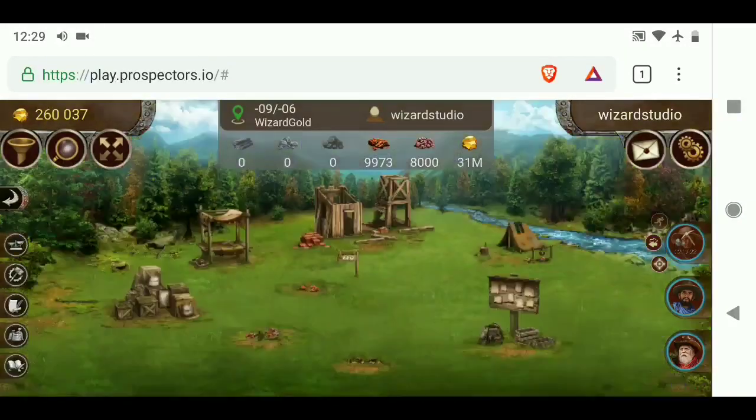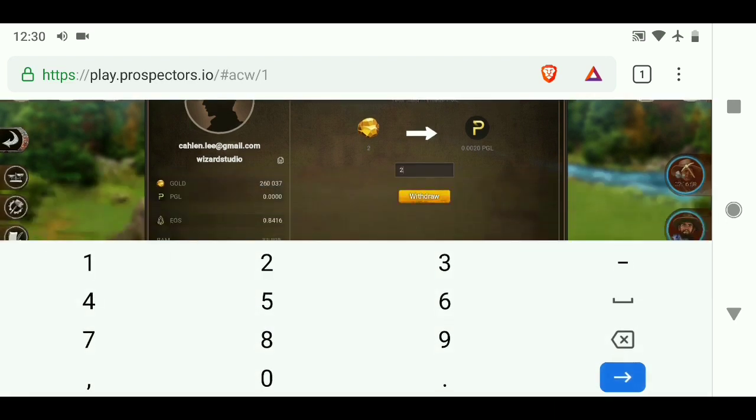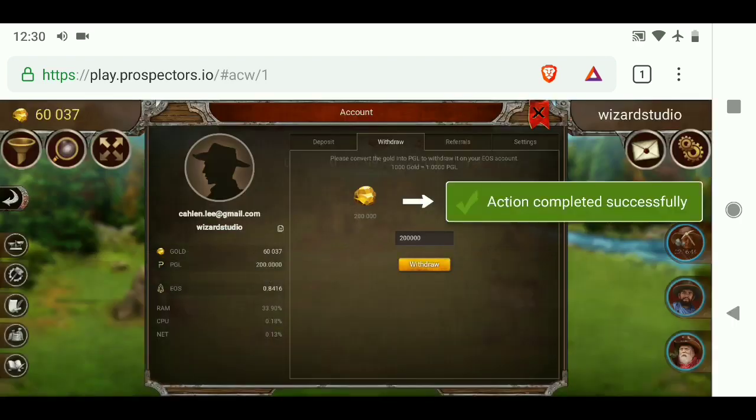So let's talk about how I actually make money here. I have a gold mine plot and I'm just focusing on mining gold directly, so I don't really have to think too much about the economy of mining and buying clay, ore, coal, and all those different things. As I mine it, I click withdraw. I have 260,000 gold at the moment, and I'm going to convert 200,000 of it to 200 Peggle. PGL is the actual cryptocurrency which is worth real money.